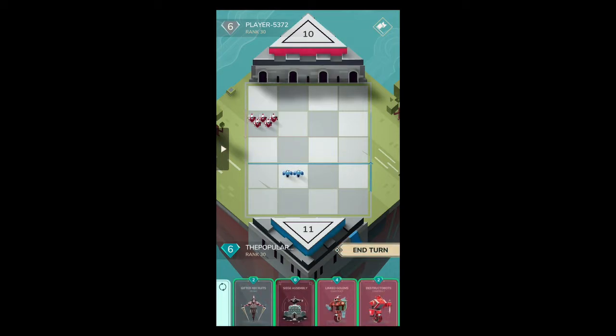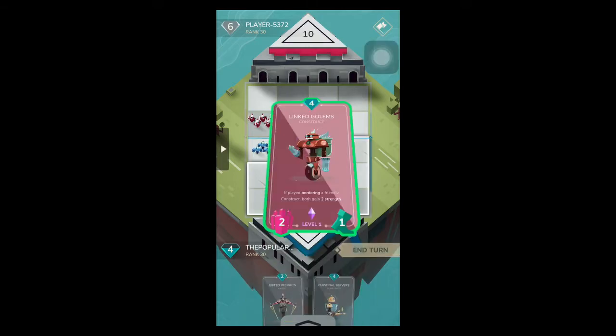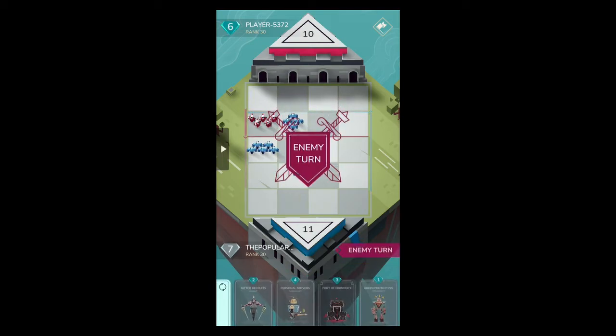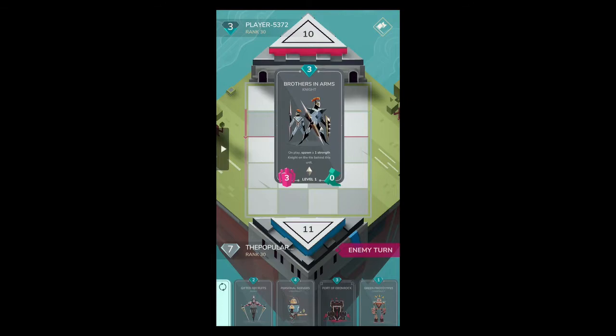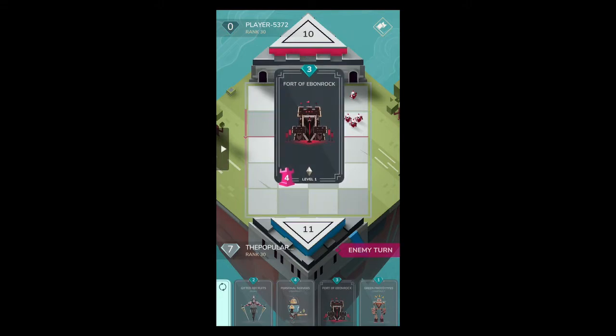What we're going to do now is spawn destructobots up here. Basically what we're going to do is spawn linked golems, buff them up, they'll take out those heroic soldiers. We also have a squad of four linked golems up at the front, so that's pretty awesome.